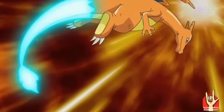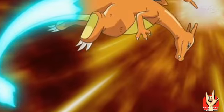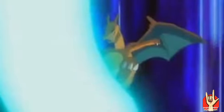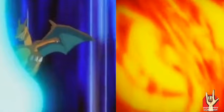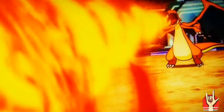The second attack is Dragon Tail. Dragon Tail is a very powerful attack — Charizard uses its tail and will knock out one slash. The third attack is Fire Spin, which traps the target in a fire vortex.